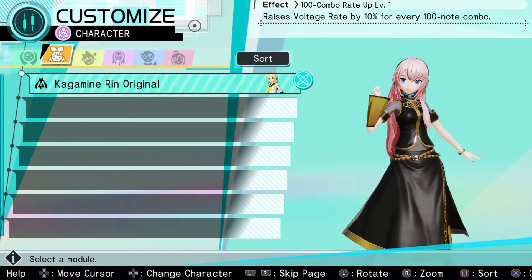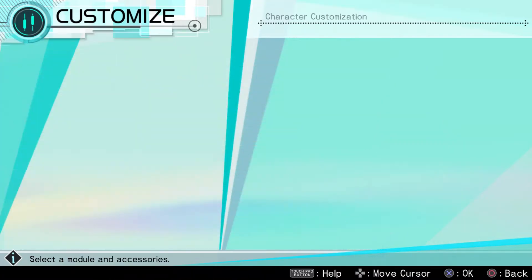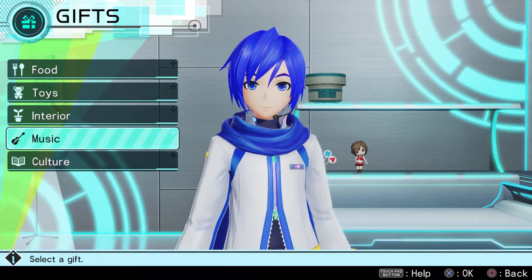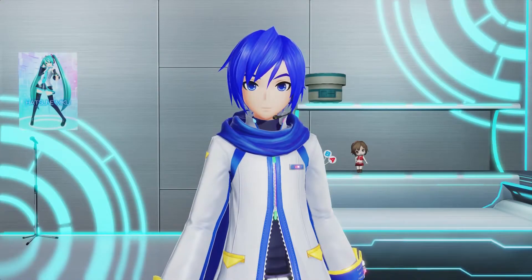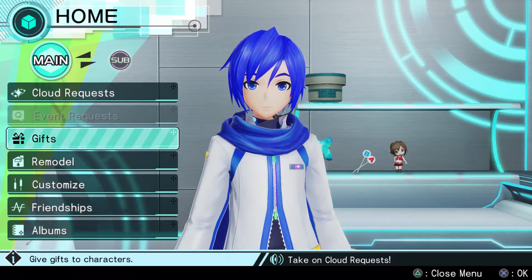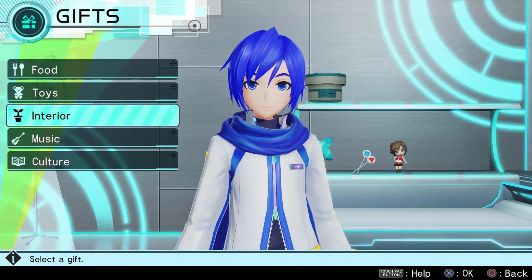We're done with Luka. Let's bring out Vocaloid Marth or Kaito, and we'll have him interact with us in the fanciest of ways. What kind of gifts can we give you? Classic Cloud Ornament — I've never seen the ornament stuff. What does that look like? You sure you want to give this awesome gift away? Good news for me then, thanks. That did absolutely nothing. Are you kidding me? I thought it would trigger something special. Well, the more you know.